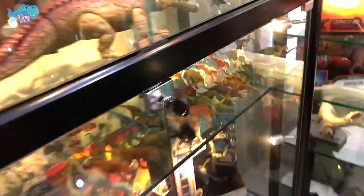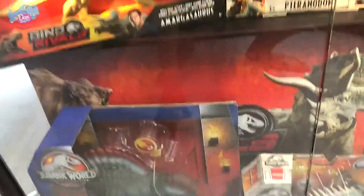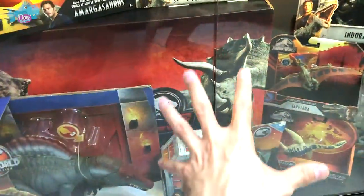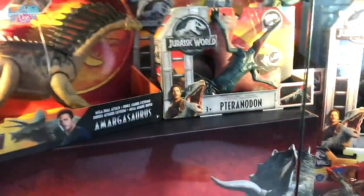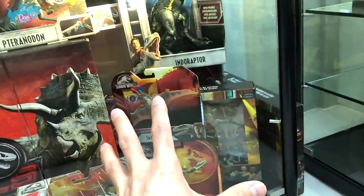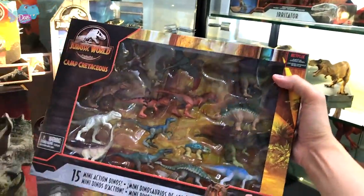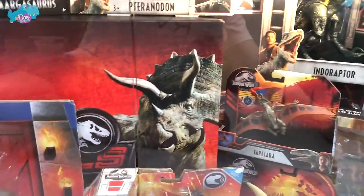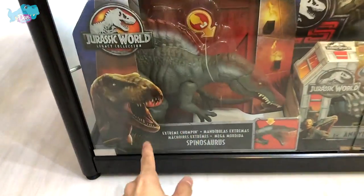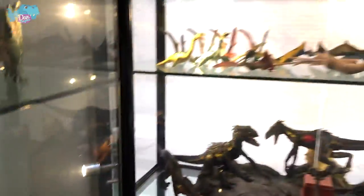Moving on to the last level of this first shelf, you can see I am displaying some items here in their boxes. Some of them I've actually got myself because I really love them and I want to keep them in their original packaging. But the main reason is that I want to do a giveaway — I'll be giving away the 15 mini action dinos, another rare Extreme Chomping Spinosaurus, and an Epic Roaring T-Rex. So stay tuned for this video to find out how you can win these dinosaurs.